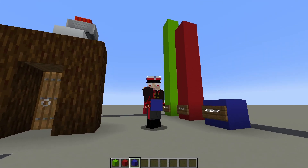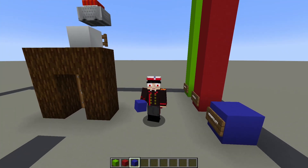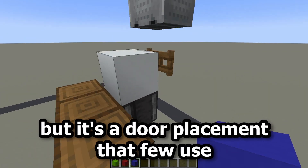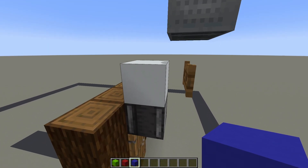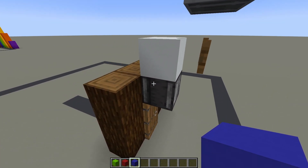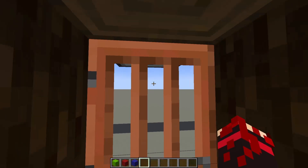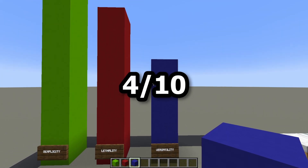Then, versatility — which describes where you can place this trap and how easy it is to find a place for it. This trap needs a door, and doors are pretty common, so it's not hard to find a place. But it's hard because it takes a lot of vertical space, which a lot of houses don't have at their front door, so you're gonna need to find a tall ceiling. And if you have a different door, like the acacia one, you need to get close to see the observer. So I'm gonna give it 4 out of 10 for versatility.